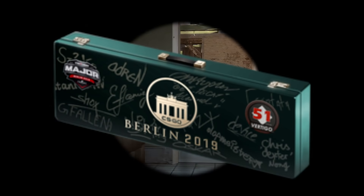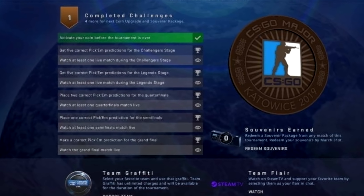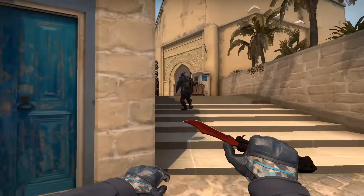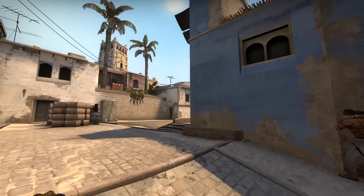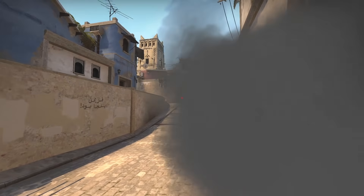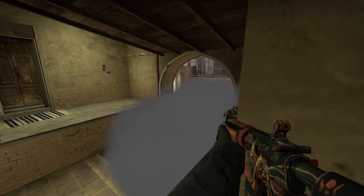Souvenir packages are one of the few exceptions you can get away with buying at the very beginning of their release in the major, as the pass going on sale doesn't really affect them — everyone earns them equally throughout the major by completing challenges. Unless the actual format of the viewer pass changes significantly, souvenir packages aren't going to have too crazy of a price fluctuation. They are definitely a long-term investment though, compared to sticker capsules where you could sell just a few weeks after the major ends.